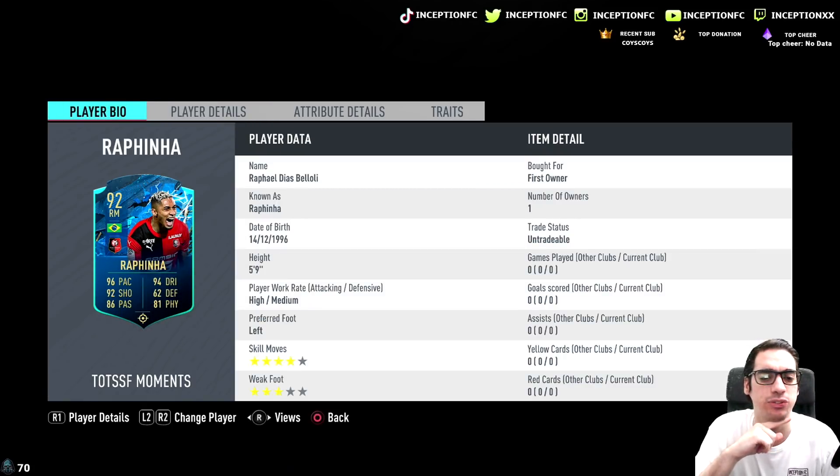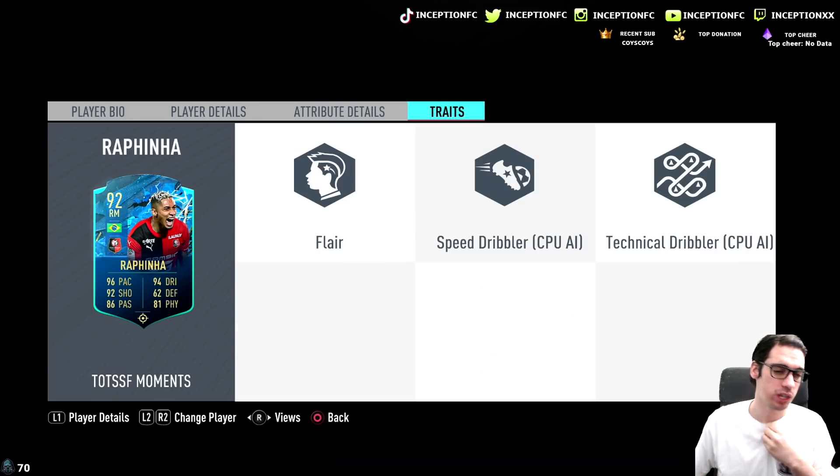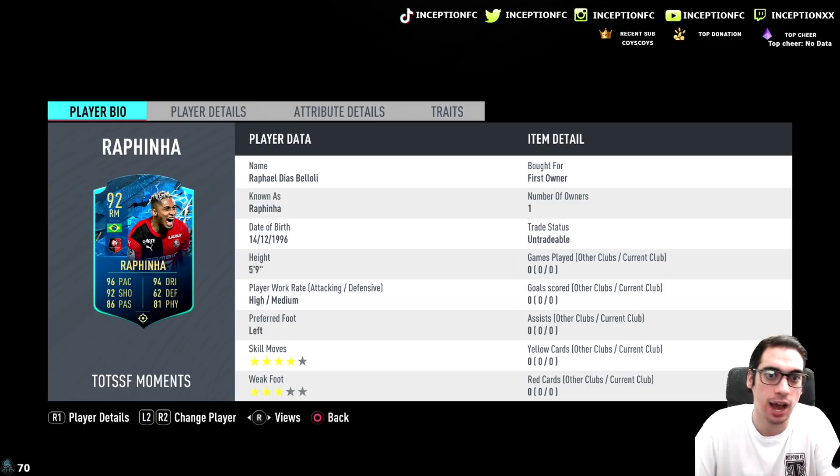We are taking a look at a card that is 5'9 with high-medium work rates, left-footed with 4-star skill moves and a 3-star weak foot. In regards to in-game stats, he only has the flare trait. He has 97 acceleration with 96 sprint speed, base card stats for shooting is at 98 attacking positioning, which is pretty solid. Hopefully that works really nicely with his high-medium work rates.